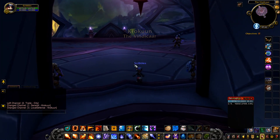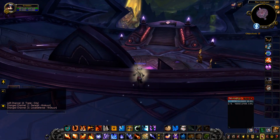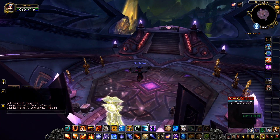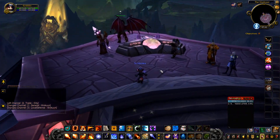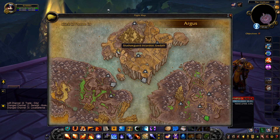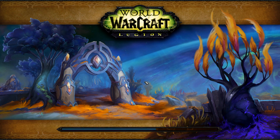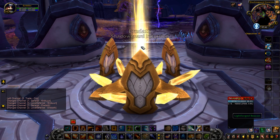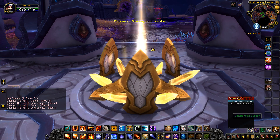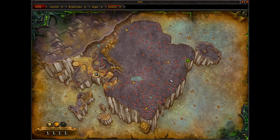So we'll go over here to get on board the Vindicar, and then we'll go to the navigation panel in the Vindicar, drop down, and we'll guide the Vindicar over here. Those pretty colours. So here is Eridath.